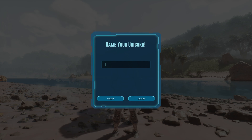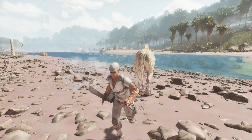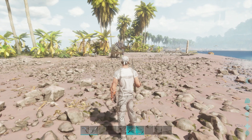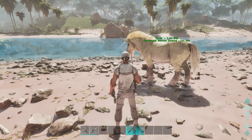You can see my unicorn is now tamed and I can ride it with a suitable saddle. I don't have a saddle right now, so I'll craft one and use it with this unicorn.